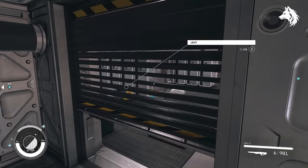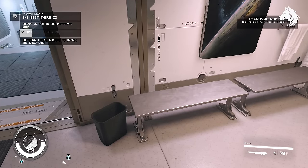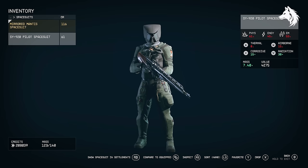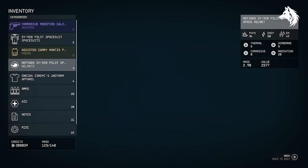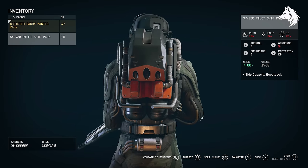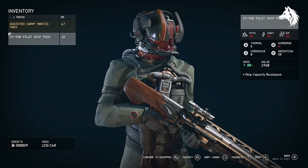The SY-920 pilot armor is found during the Bester mission in the Crimson Fleet faction questline. You need to steal an experimental spacecraft and to do this you must disguise yourself as a test pilot, meaning you need to steal the SY-920 armor set. Since it's part of the mission you cannot miss this one — just play through the Crimson Fleet mission and you'll get it no problem.